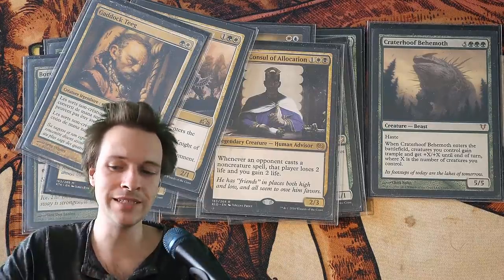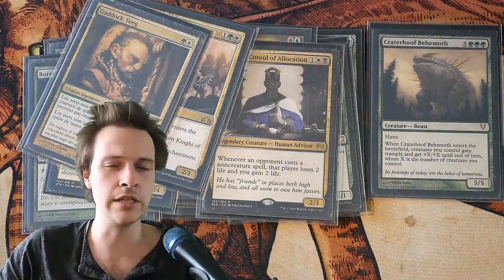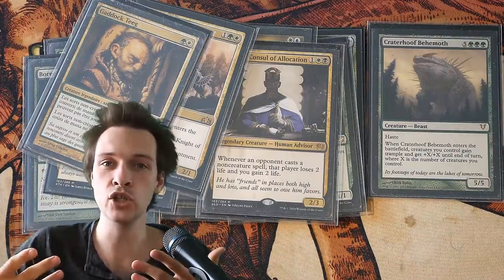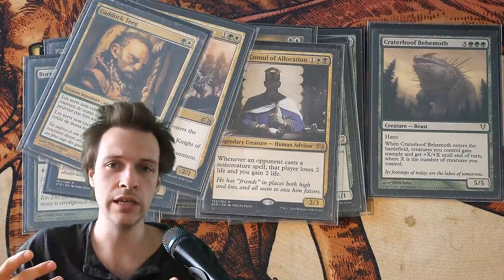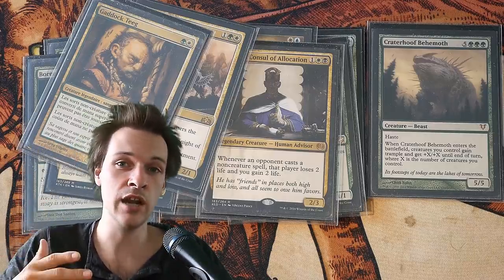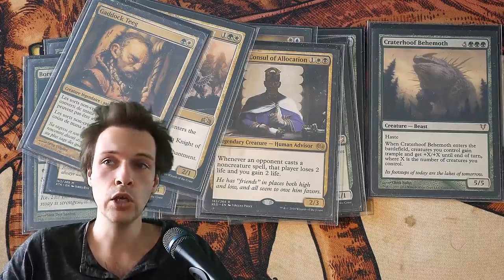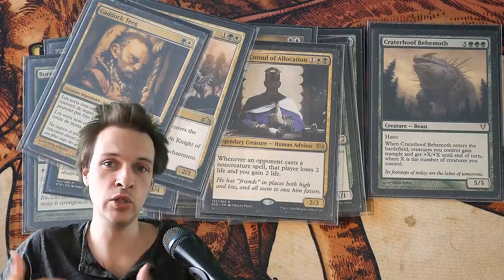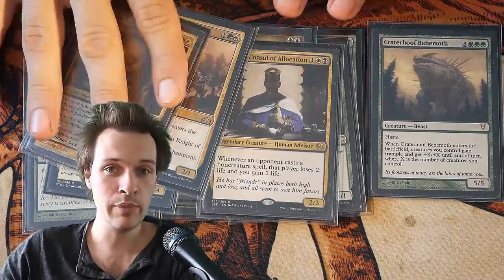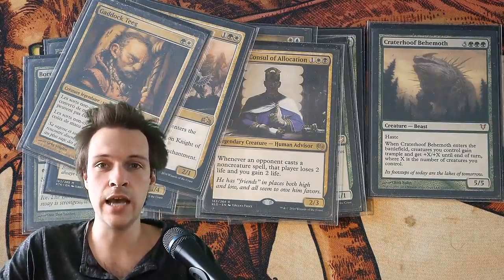The secondary problem is that this actually requires a setup — and a rather tricky setup. You need to reach a critical mass of creatures to make it function. Sure, if your opponents' life is already lower because you've been attacking them, you might only need to deal 80 damage. So the setup could be easier achieved that way, but still, building a high creature count isn't as easy as it sounds.